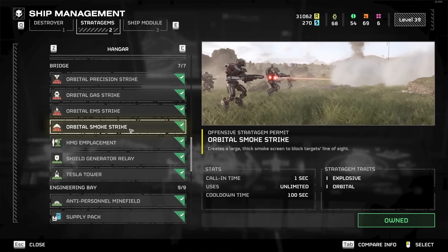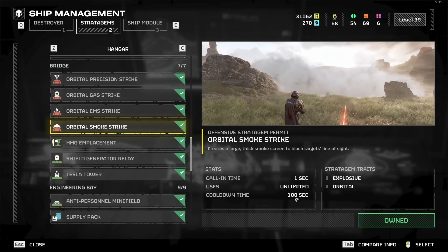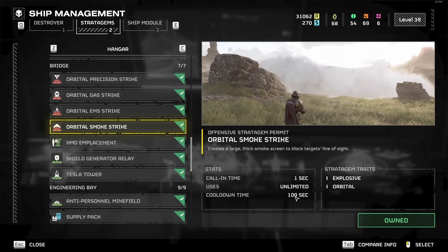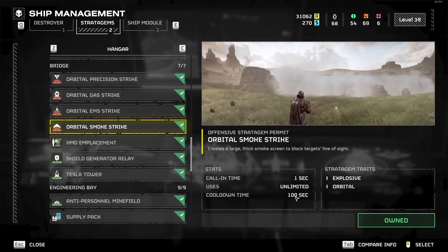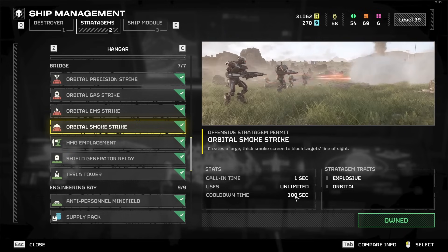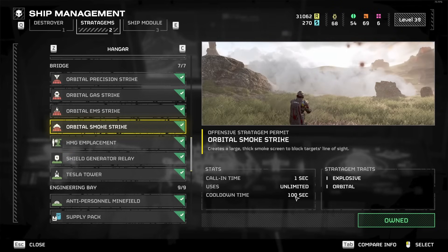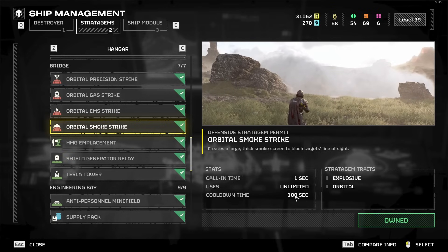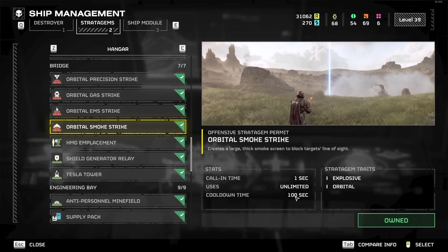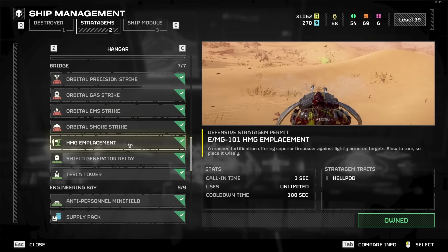Orbital Smoke Strike is good and bad — it's basically the Eagle Smoke Strike but instead of multiple uses, it's just a single use with about a one minute forty second cooldown. If you want to do the same disengagement tactic as the Eagle Smoke Strike, you could use this one, depending on how you plan to use Smoke Strikes. I prefer the Eagle one because a lot of times I'll need more than one Smoke Strike to disengage — throw one, run through it, still have things on me, throw another, run around a rock, and lose them. So having just one could work, but I personally prefer the Eagle version.